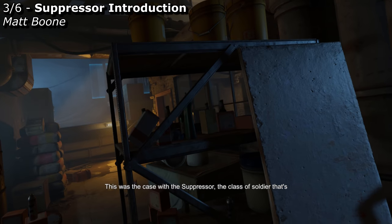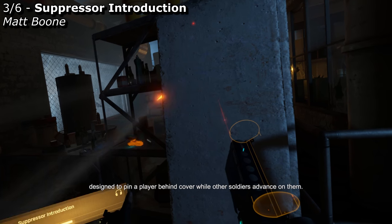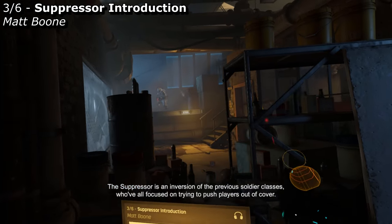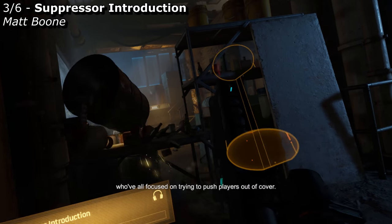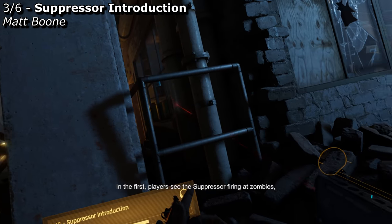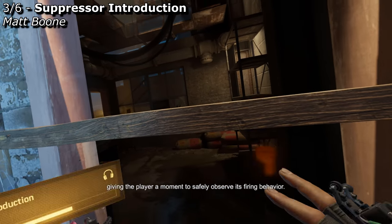This was the case with the suppressor — the class of soldier designed to pin a player behind cover while other soldiers advance on them. The suppressor is an inversion of the previous soldier classes, who've all focused on trying to push players out of cover. The suppressor introduction stretches across the next two rooms. In the first, players see the suppressor firing at zombies, giving the player a moment to safely observe its firing behavior.